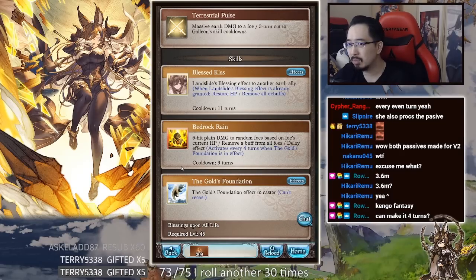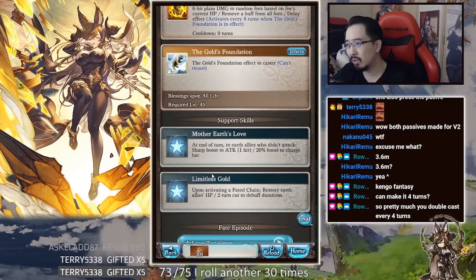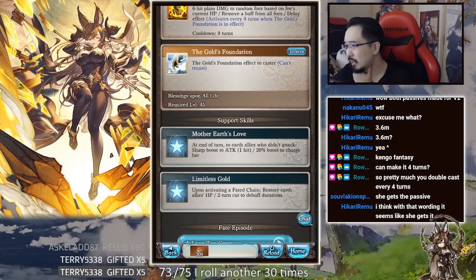You have to use a kangaroo though — because she's not attacking every turn, she's not generating a lot of meter. Does she get the charge bar from the ougi? It kind of sounds like she does but this is just referring to other earth allies though.